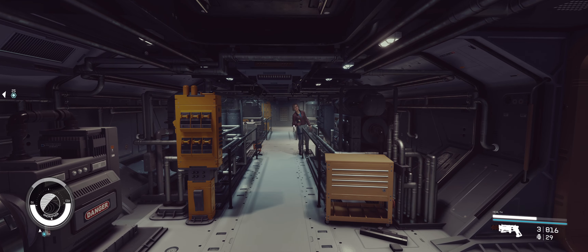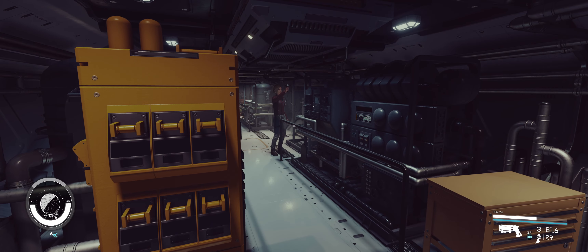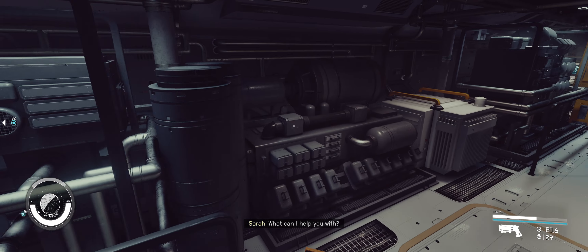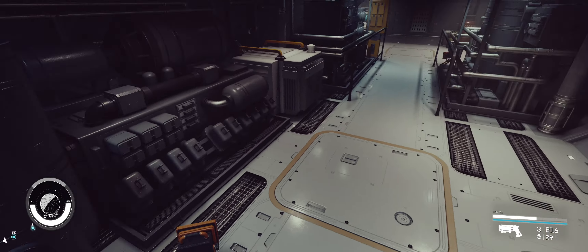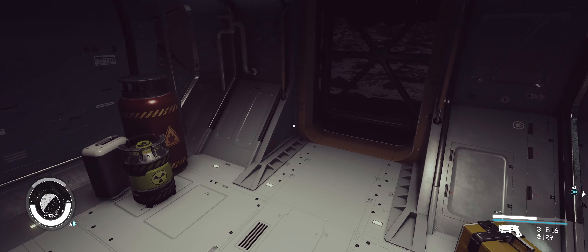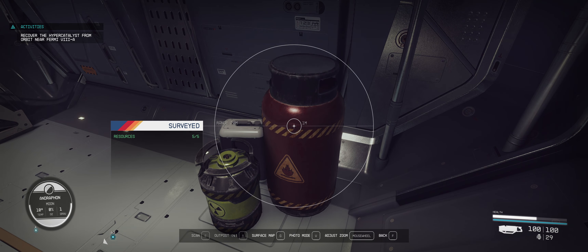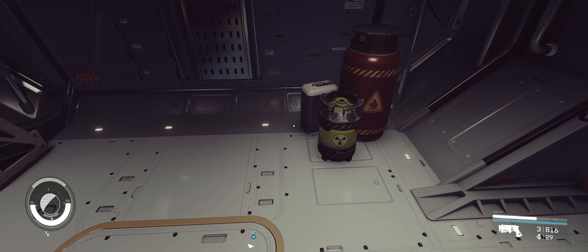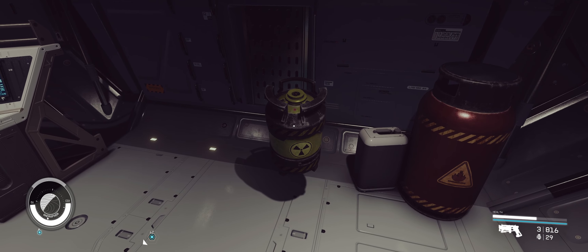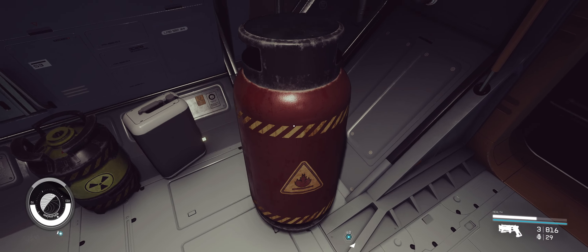The next module is an engineering hab. There are tools, some breakers or something, some pressure vessels — various stuff for engineering. Oh, an explosive container — that's great. Can I lift it? It's a small one — I can lift the small one. Can I lift the big one? Yes, I can lift the big pressure vessel!